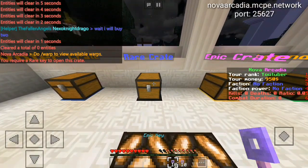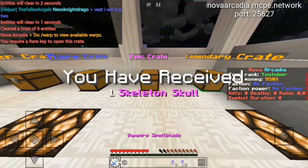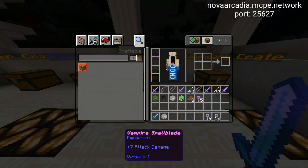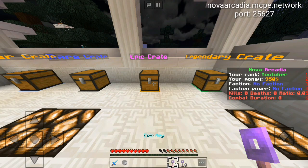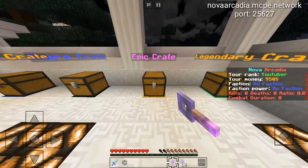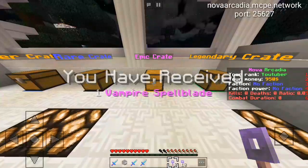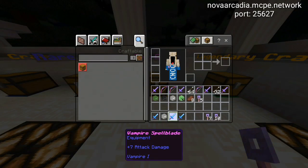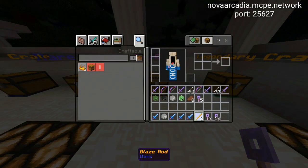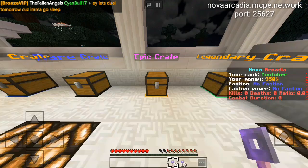Moving on to the epic crates: I got a Vampire Spell Blade, pretty cool, and a skeleton mask — we'll get into masks later. Got another Vampire Spell Blade, so I actually got two of them, and they have Vampire enchant on them. Also got three blaze rods, though they don't stack, so not sure what I'll do with those.